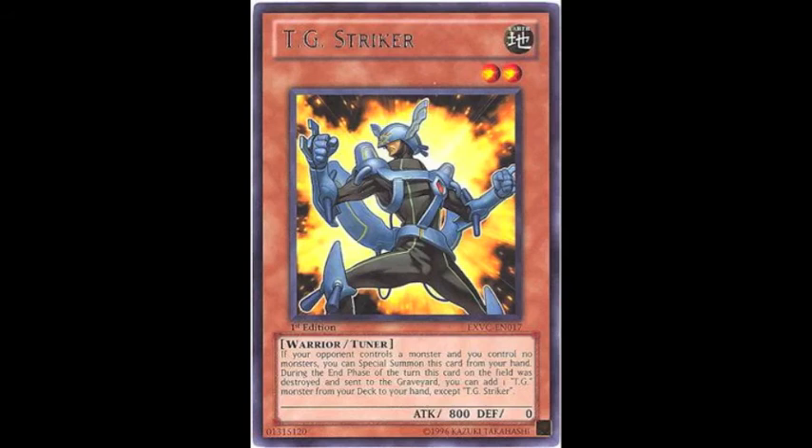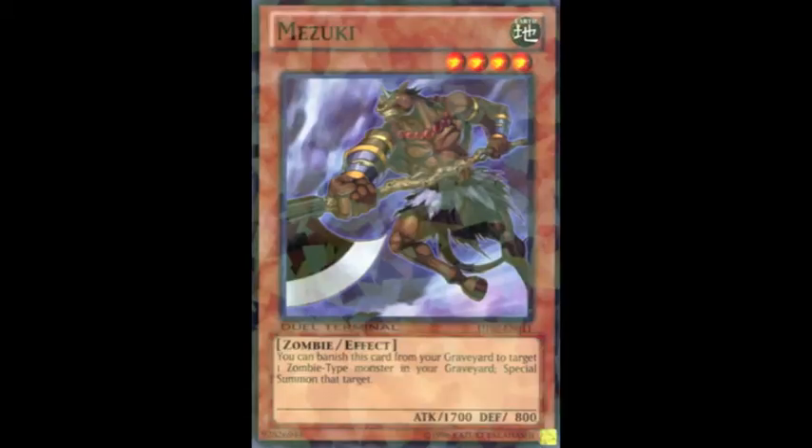Next we have TG Striker. Back in the day this card could be combined with Hyper Librarian to a ridiculous degree before you'd even used your normal summon — you'd special summon TG Striker, then special summon TG Warwolf, synchro into a level five like TG Wonder Magician who was a tuner herself, then normal summon something else and synchro again. The format was crazy back then, which is why TG Striker was nerfed. But now that the dust has settled and people are focusing on other tier one decks like Mermails, Wind-Ups, Inzektors, Chaos Dragons, and Agents, bringing TG Striker back to two wouldn't hurt the game and could give these decks a fighting chance, perhaps making them tier 1.5 or tier 2.